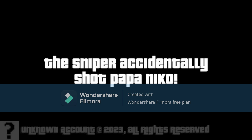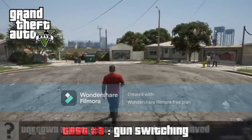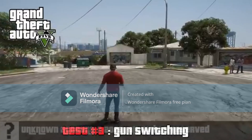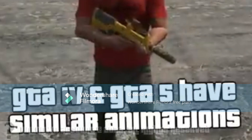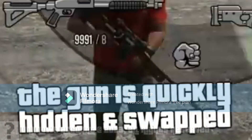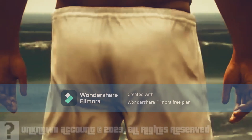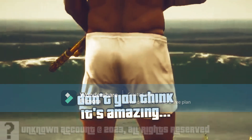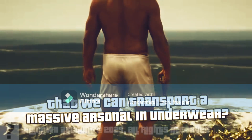The sniper accidentally shot Papa Niko. Crazy. And finally, GTA 5. GTA 4 and GTA 5 have similar animations — the gun is quickly hidden and swapped. Also, don't you think it's amazing that we can transport a massive arsenal in underwear? That's cool!